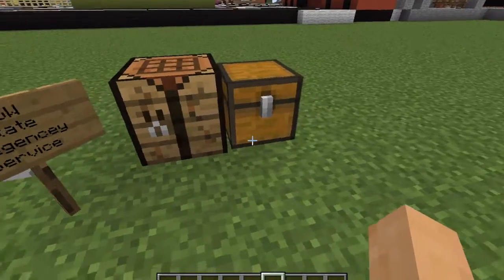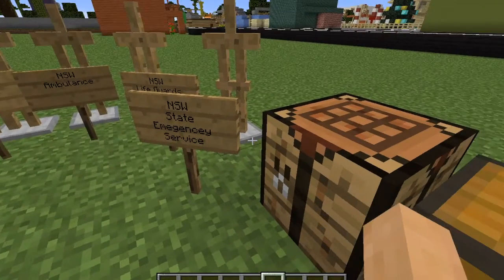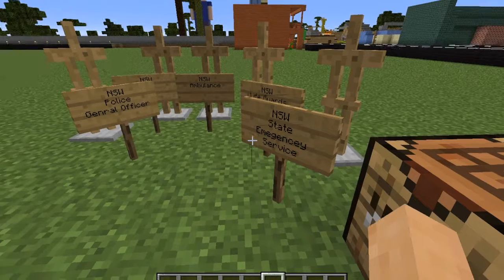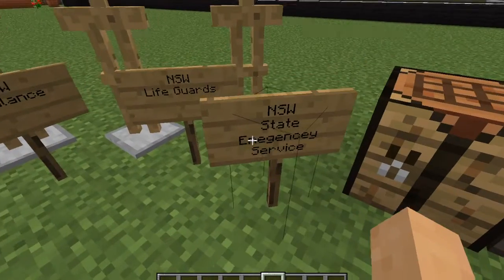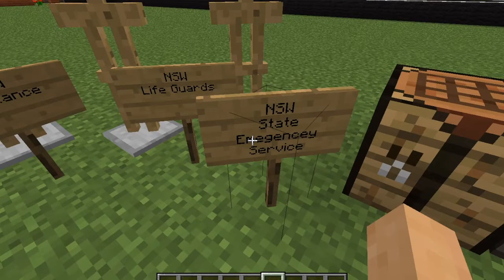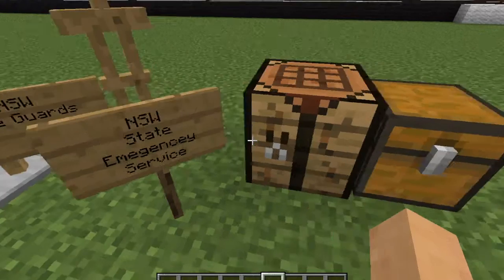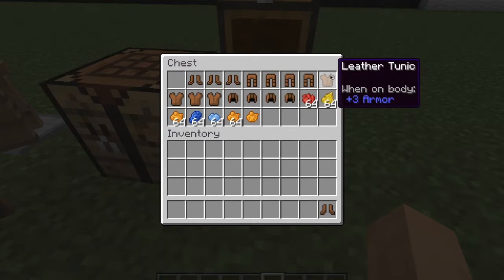SES stands for State Emergency Services in Australia. Please note I will not be making any volunteer uniforms in this video, so comment down below if we get enough comments saying can you please make some volunteer uniforms. The State Emergency Services and Lifeguards are probably the only two that are volunteer. Let's get started on the Police Force.